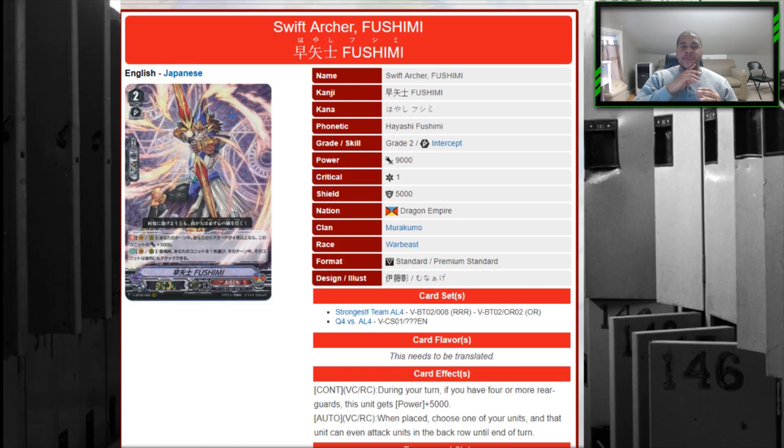Swift Archer Fushimi: during your turn, if you meet the condition, he becomes a 24k on Accel circle or a 14k beater in general. On place, you can use him to snipe out an opponent's back row unit — burning the attack but taking out their 8k or 7k if it's a targetable unit. It's free, and we like free in counterblast-heavy clans. He easily makes the four-of slot alongside Left Arrester and Right Arrester in the topping lists I've seen.